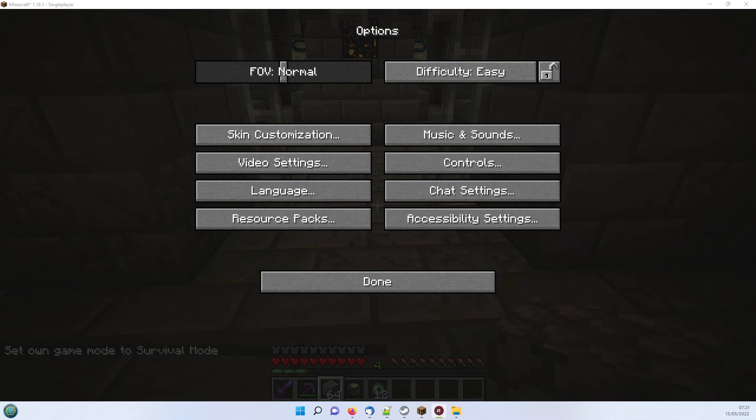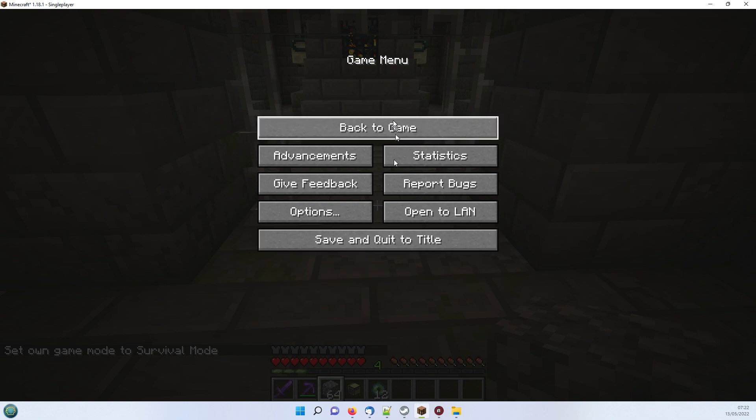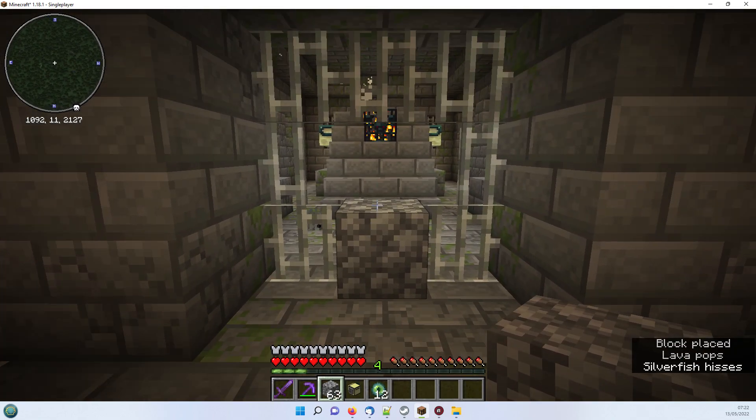This episode we're going into the end world and show you what the new changes are. I've switched back to survival on easy just so that we've got the various mobs around and to see how we can help ourselves using the turtles. The first job as soon as I hit done is to stop the silverfish from coming at me, so we will first of all block.